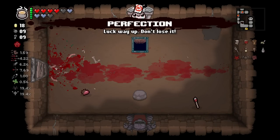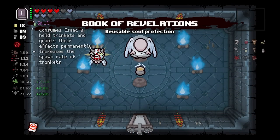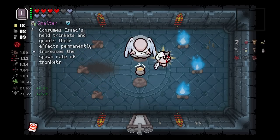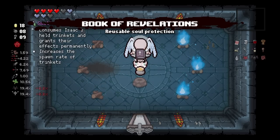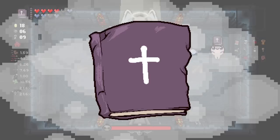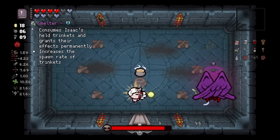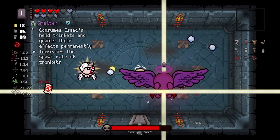We get Perfection and the Book of Revelations. If we smelt Perfection it wouldn't matter - if we get hit once, Perfection's gone. I guess we can smelt it... actually, the smarter thing to do would have been to not smelt Perfection and just wait - because of that right there.